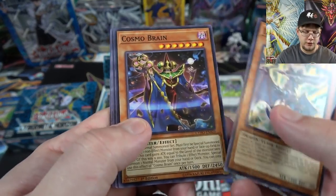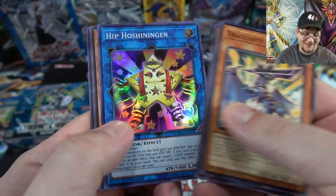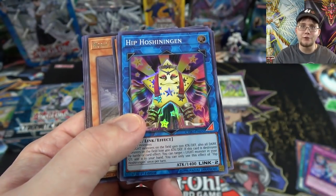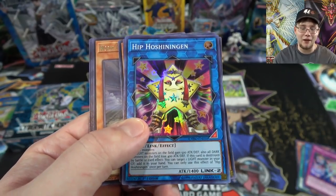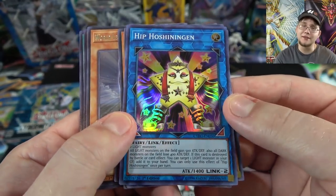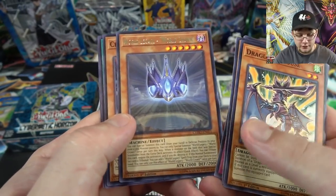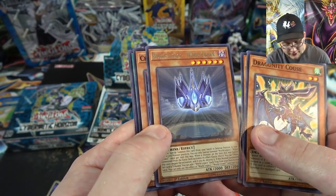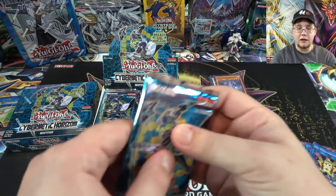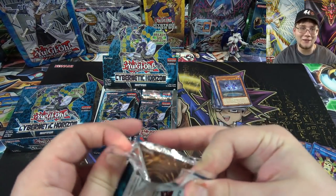Legion is one you want two or three of for your Dragunity deck. And we have Hip Hoshiningen — this is the new link monster for Light attribute decks, kind of like Mistar Boy but for Light monsters. They finally got that. We have both the Light and Dark ones in this set as a super rare. I want to use it with Galaxy-Eyes. Also World Legacy World Crown — I used that a lot in Galaxy-Eyes Photon until they got their own link monster, which we're getting in the next set.